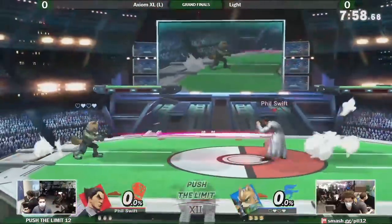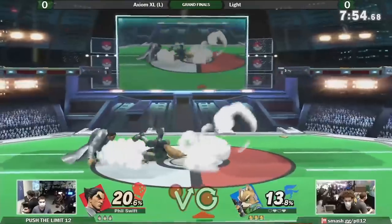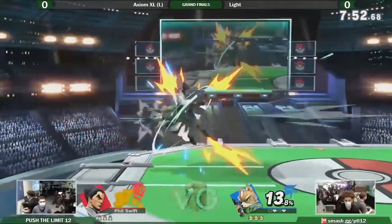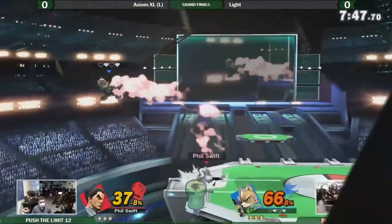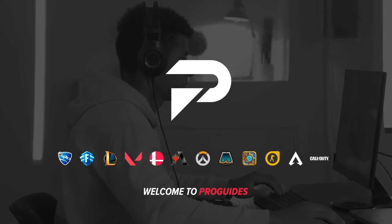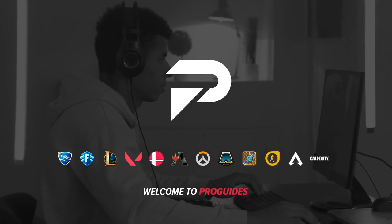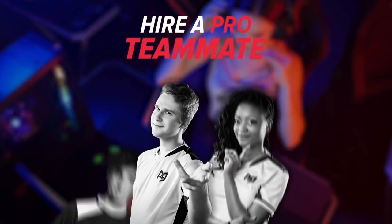In case you didn't know, Axiom Excel recently took second place at a stacked tournament, possibly one of Kazuya's best placements, considering not only how new he is, but also how competitive the bracket was. If you're trying to pull off some similar results, head over to ProGuides.com, where we have a ton of courses as well as coaches who can help you level up your game.